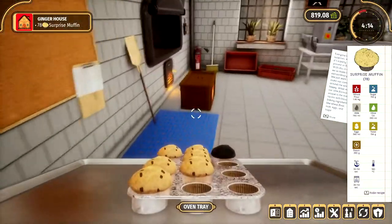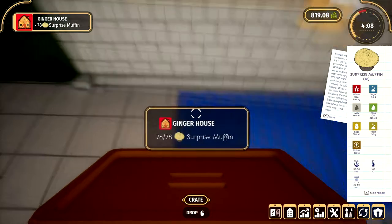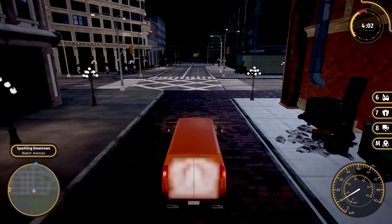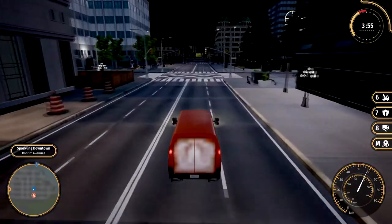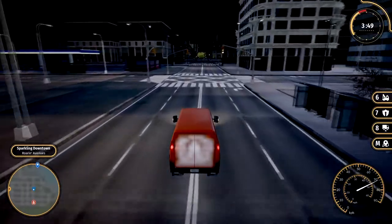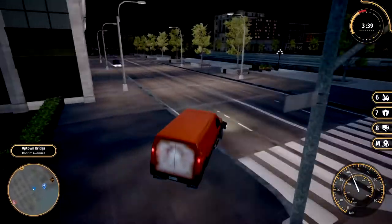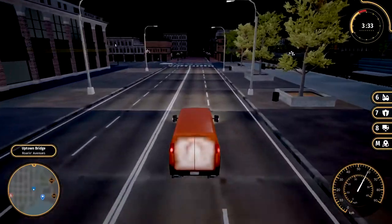Let's go deliver. Usually these are pretty close, but this is actually further than I was expecting. We've got a whole four minutes though, so there's no way we're not going to make it. Isn't it cool to think I can deliver 72 muffins in about 10 minutes? I think that's pretty good, actually. I'm proud of how far I've come - I've definitely improved with my baking skills. Progression is real with this game.